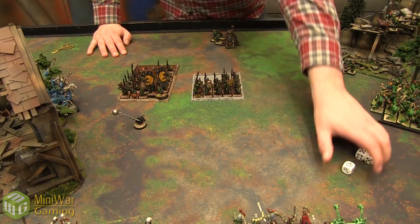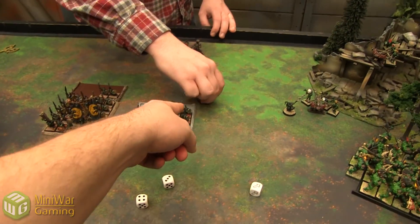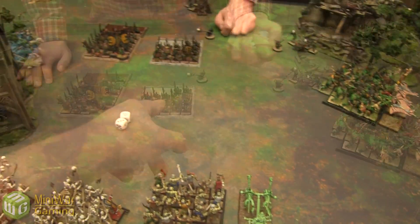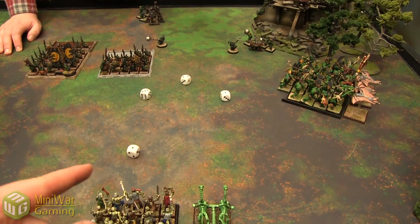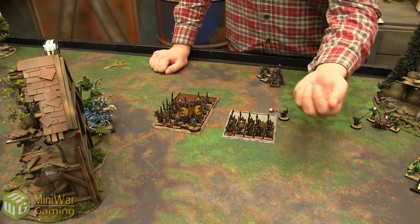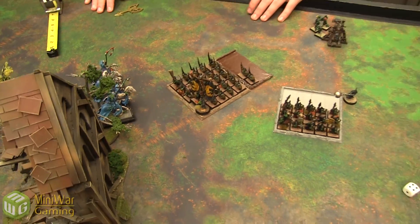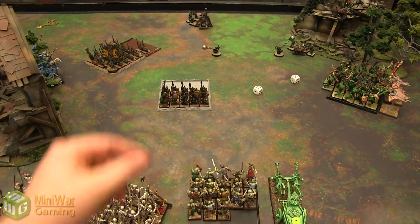Trying to swift reform the Night Goblins — fails, re-rolling due to BSB, but they're Leadership 7 since the general is too far. Just doing a normal reform ending up like that so the Hex Wraiths can't get their rear or flank. Marching the other Night Goblins up, but the fanatics come out now. First fanatic at the corner goes 7 inches, hitting the Black Coach for d6 Strength 5 hits — rolling 4 hits, 2 wounds. Strength 5 armor piercing drops the 3-up save to 6-up: both fail, but the 4-up ward save makes one.